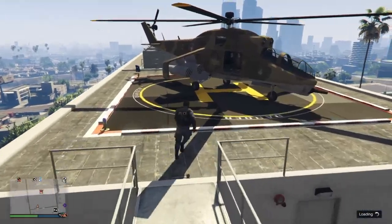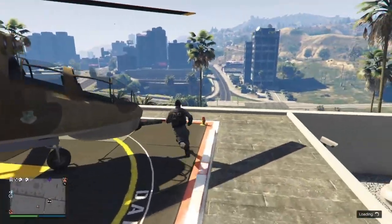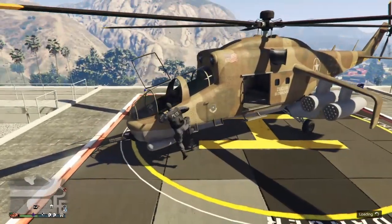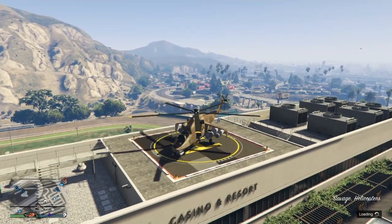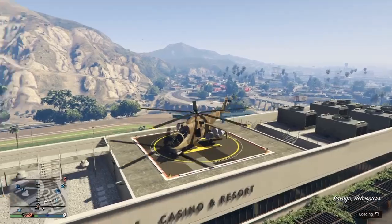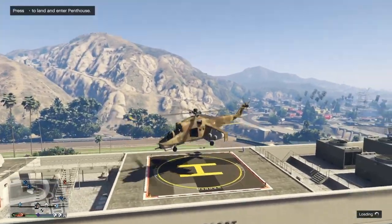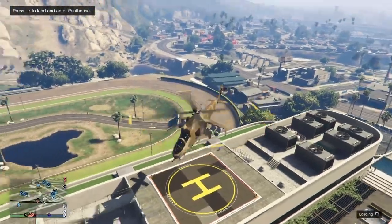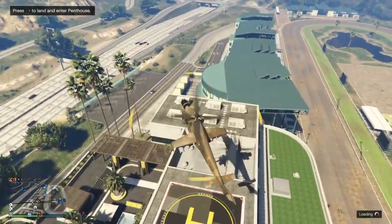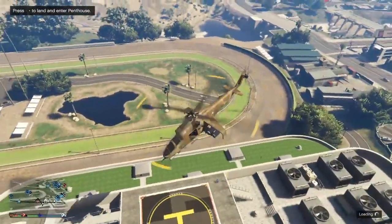Alright guys, let's get into this helicopter god mode glitch in GTA 5 Online. All that we are going to want to do to get started is load yourself into a public session or invite-only session — it doesn't matter what you guys do it in. This is a super insane helicopter god mode glitch.